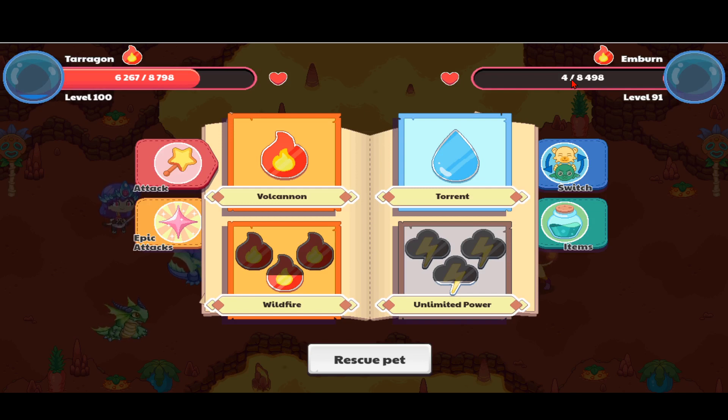There's been 200 health left and there's been like 20 health left before, but never four health left. I think it's a glitch because that's never ever happened. Probably if you miss a little bit and do the same attacking, you'll be able to do this glitch. Right now I used an epic attack, I missed Torrent, I missed Volcano, I used Volcano, and I used Wildfire — that's what I was doing.